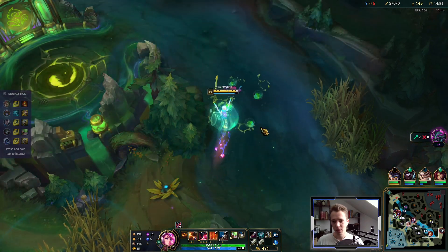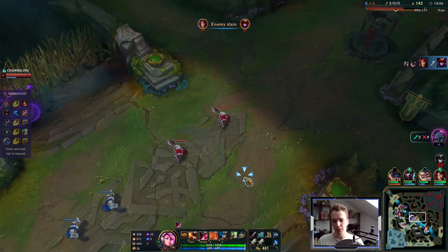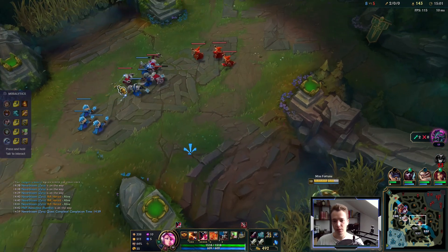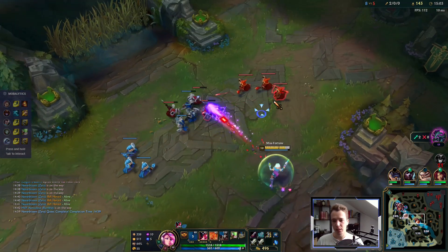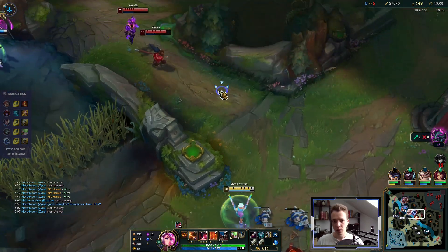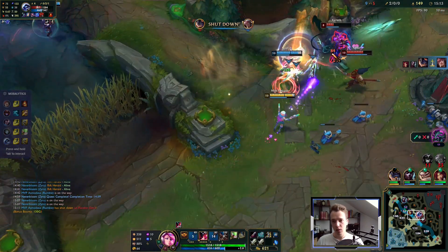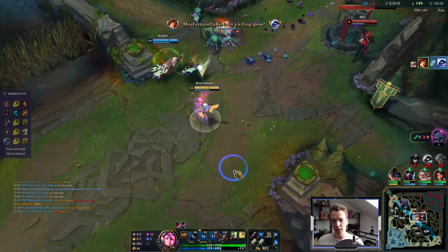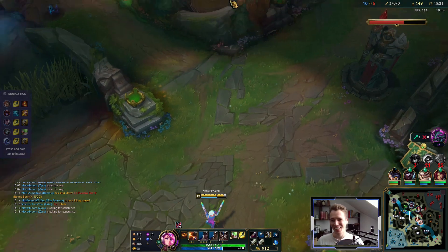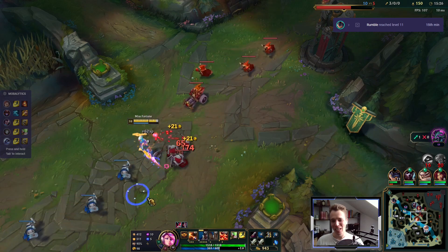Let's just rotate mid lane for now because everyone's rotating towards top, so we can cover mid lane as we push bot lane so fast. Nice and clean — we get our three auto attacks off so fast, like instantly, dealing all the burst damage of Press the Attack plus Blade of the Ruined King.